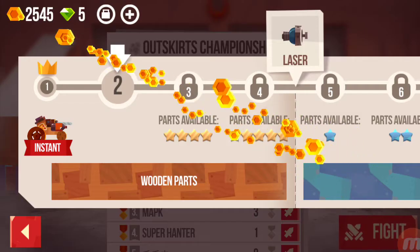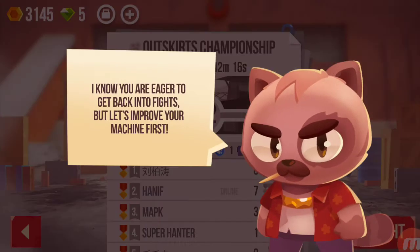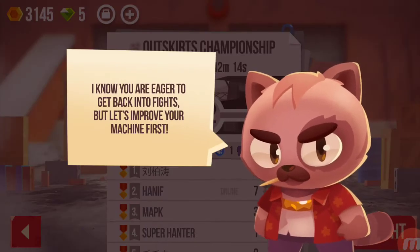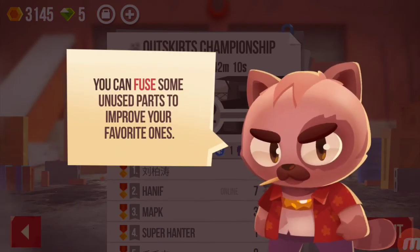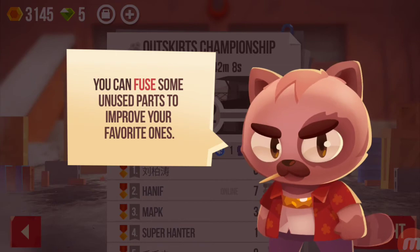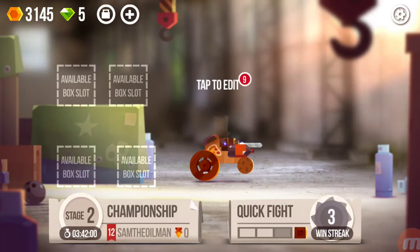You get a laser when you move from part four to part five — can't wait to get that! Wooden parts — I know you're eager to get back into fights but let's improve your machine first. You can fuse some unfused parts to improve your favorite ones. That's kind of like in Animation Throwdown where you can fuse your cards.